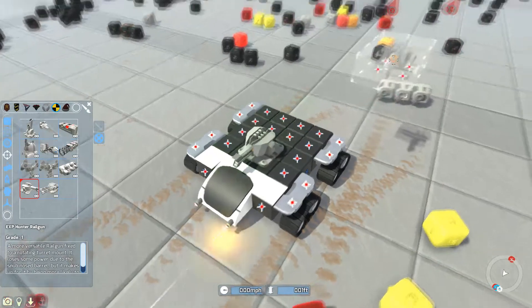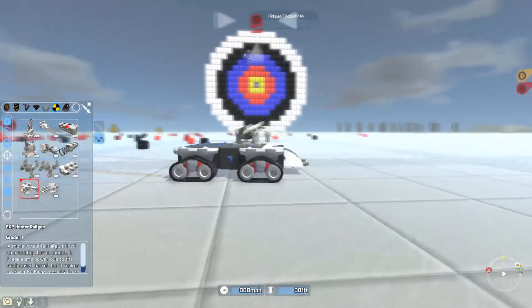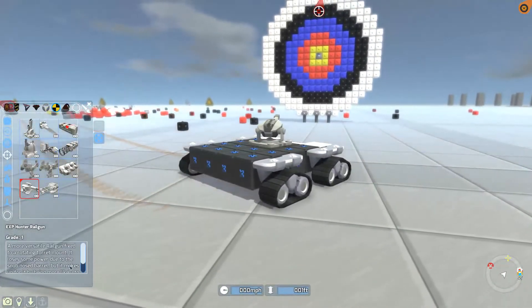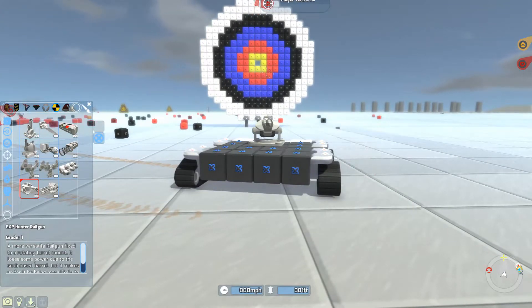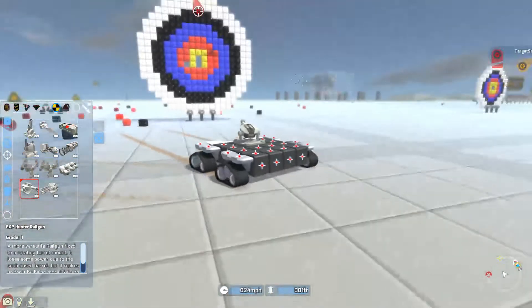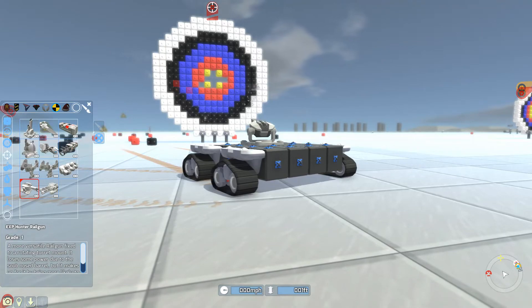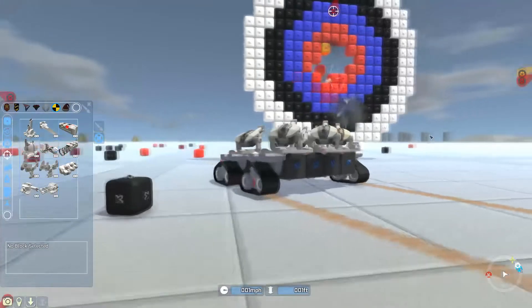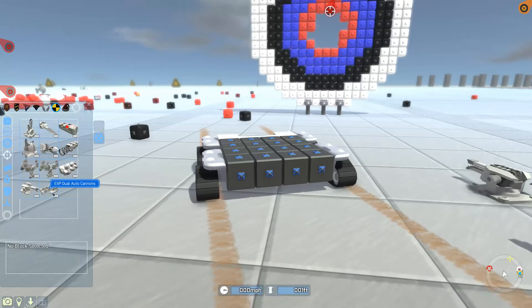There's also a hunter railgun — just a 360-degree railgun. Let's see how much damage it does. It just one-shot the cabin, and it has quite a bit of splash damage — it's probably able to break one block with the splash. That's still quite strong. Now the last thing, which is probably the best item: the experimental dual autocannon. It doesn't look exactly like the Hawkeye autocannon but it's probably a better version.